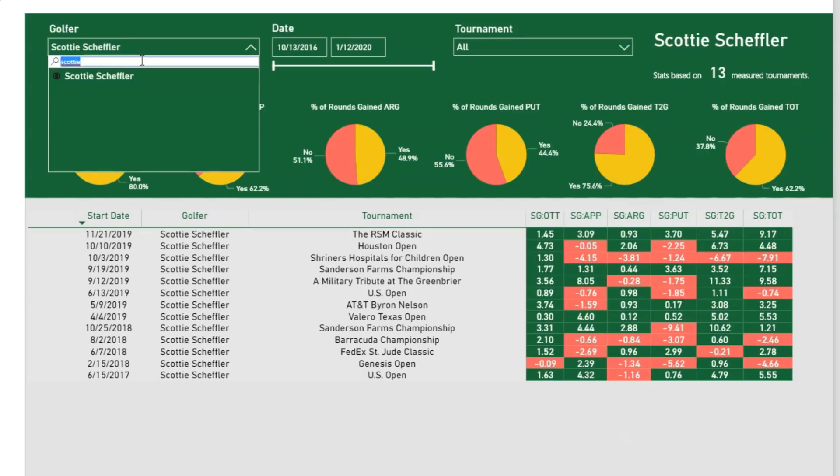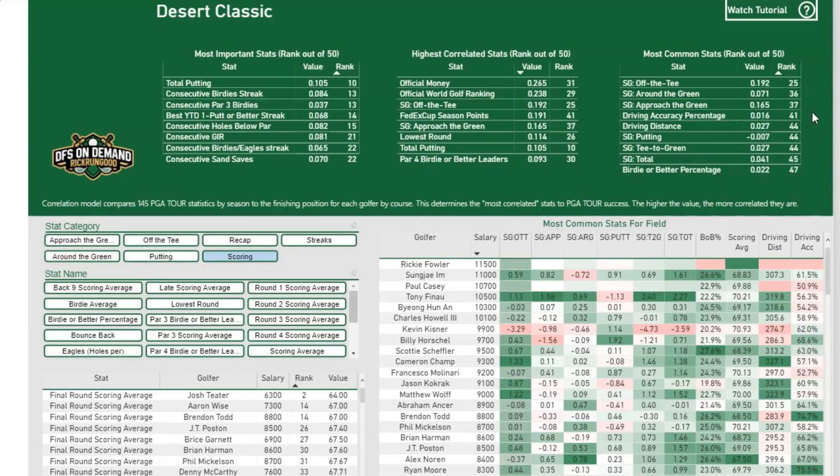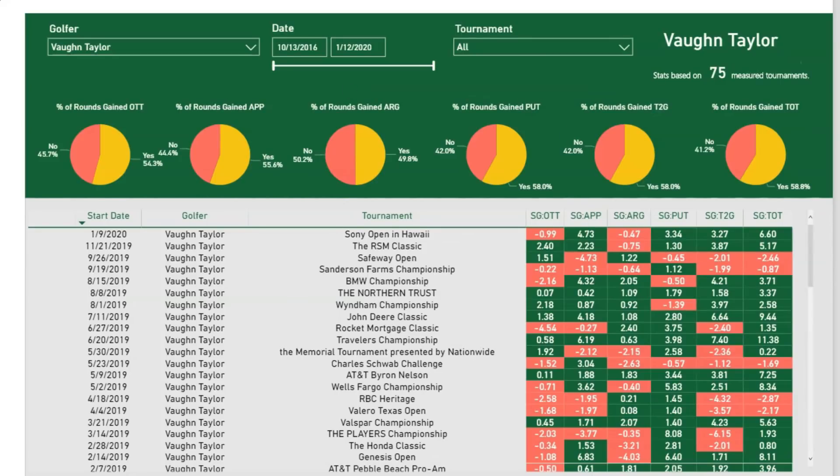Let me pull up his strokes-gained stuff. I have course key stats for this week, but keep in mind we only have ShotLink data on one of these three courses. Trying to compute what's happening across three separate courses is really hard, so I'm largely ignoring the regression course key stats this week. I understand the limitations — it's a tool I live and die by, but not this week. Three-course rotation — no thank you. So back to Vaughn Taylor at $7,900, 50-to-1.